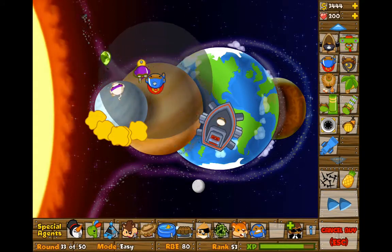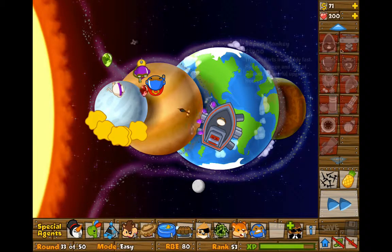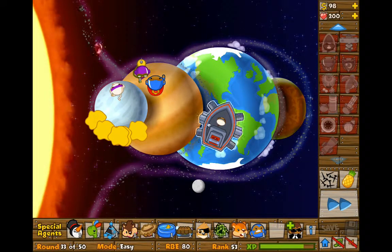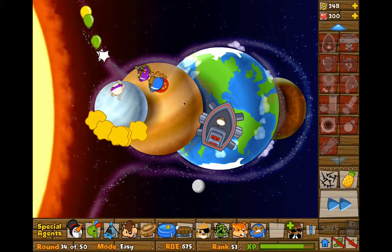What you want to do is buy your Super Monkey and just place him about here. Then buy your Monkey Village and put it next to him so that it covers the glue gunner and the battleship. The glue gunner means you can also get camo balloons.